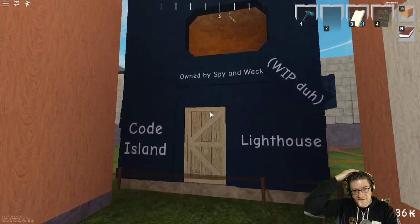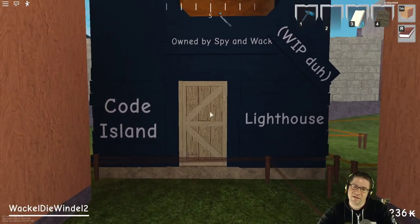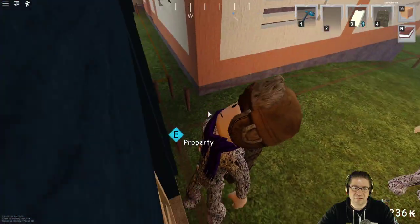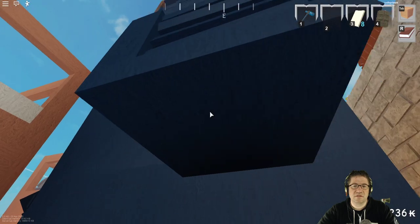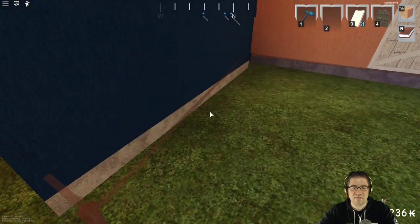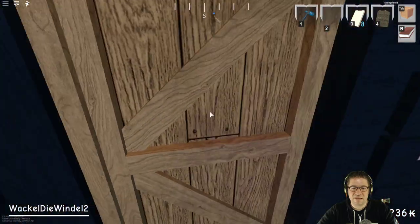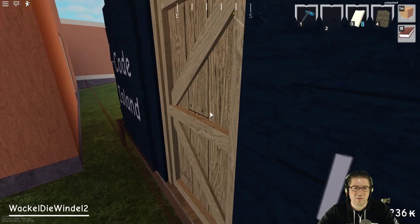Code Island — work in progress, duh, owned by Spy and Whack. Lighthouse! Oh, I can't get in — it's locked. Can I grab anything? Am I whitelisted to grab?